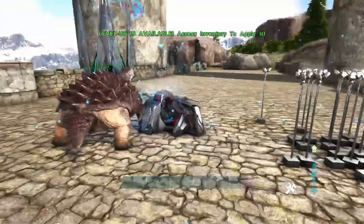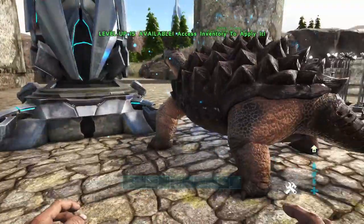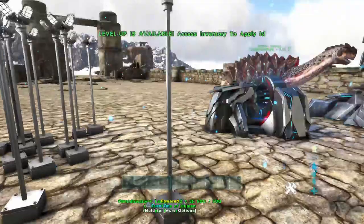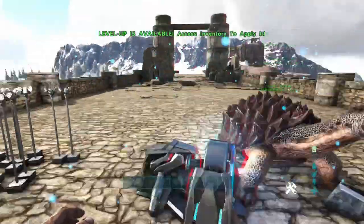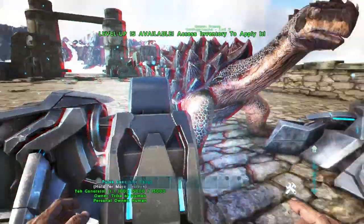So guys, with this dupe you would have to have a tech journey, some of these light lampposts, a transmitter, or a turtle. It can be an obelisk, but you need an obelisk where you can use the lampposts. On official I use tech journey because I've got about 20-30 boxes just filled of elements. But if you guys aren't that rich, just use a normal journey.